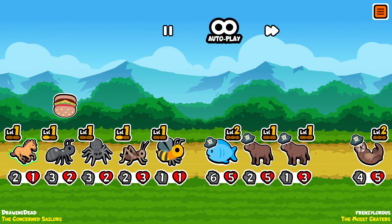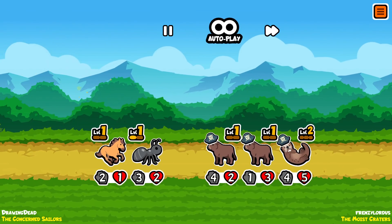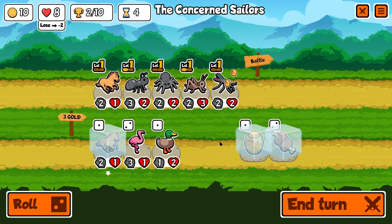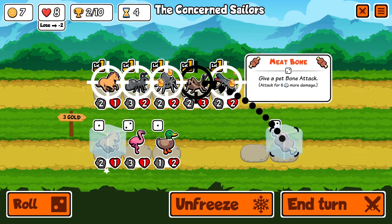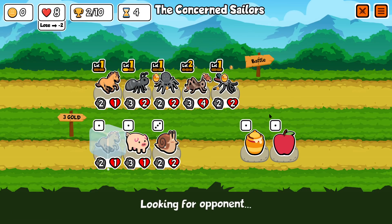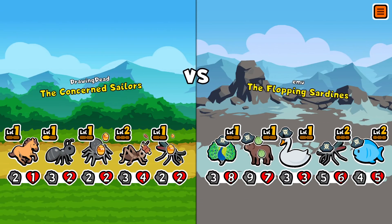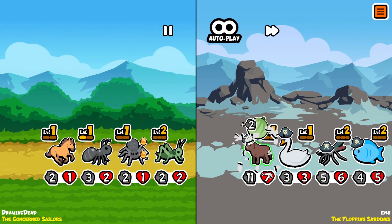Interesting lineup this guy's got. We will get decimated for a while here. I don't know how I'm going to beat this guy. It's very lucky to have two ox that early - I'm not sure I've ever seen them that early. So we'll give that to the spider. And we'll give that to the grasshopper, I think. Roll and we'll upgrade the grasshopper again. It's an all right start for this guy - actually, his opening two are both really good. Luckily that grasshopper can do the damage.